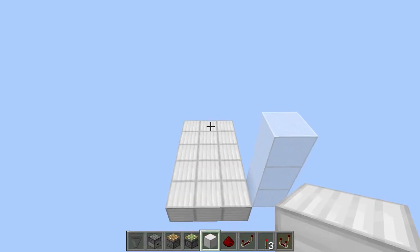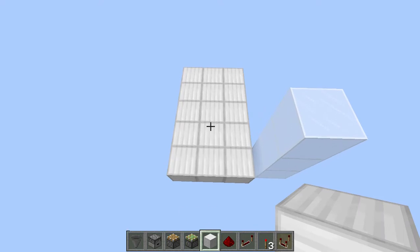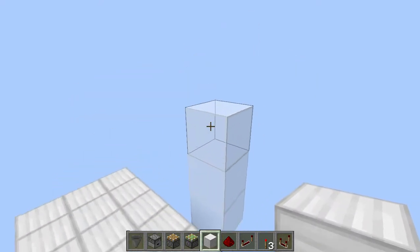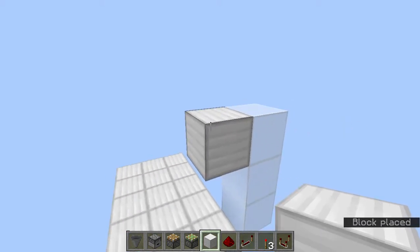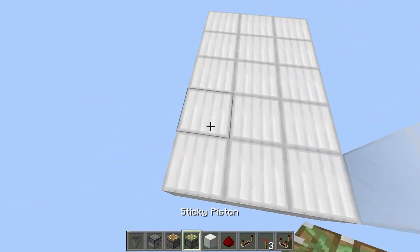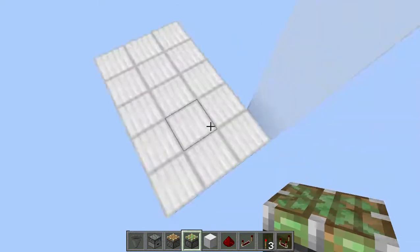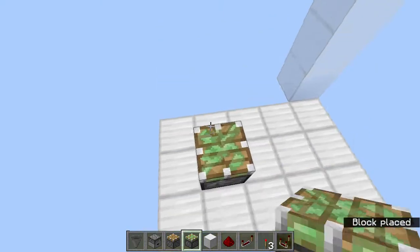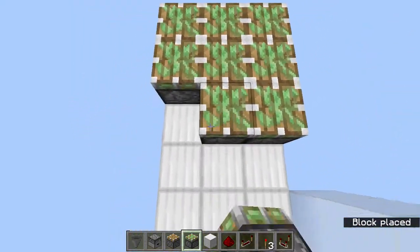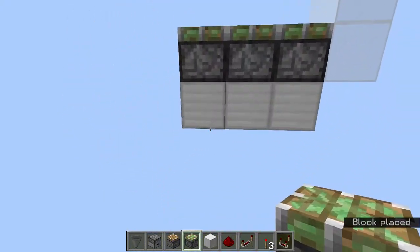To build this you will need all the items in my inventory. Choose your floor location and then dig down three blocks — that will be the floor level. This tutorial covers three blocks wide. From the bottom level, start by placing sticky pistons on all of those blocks.